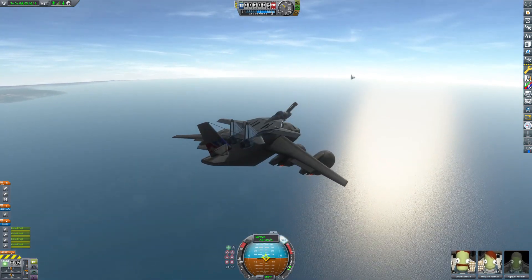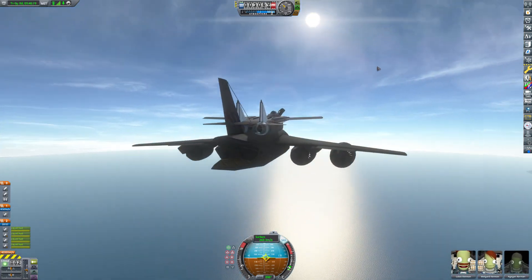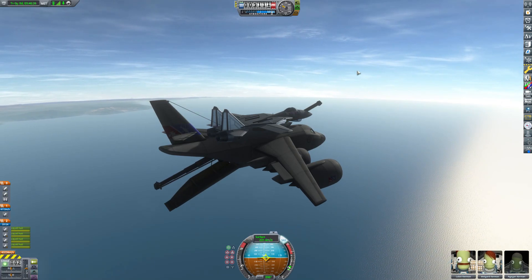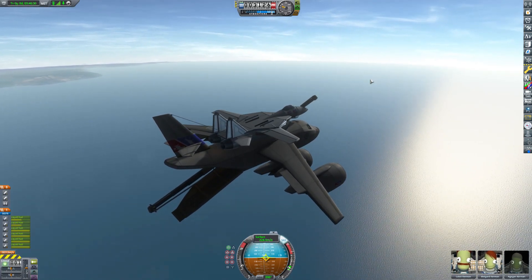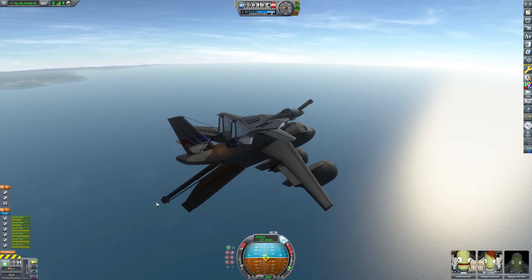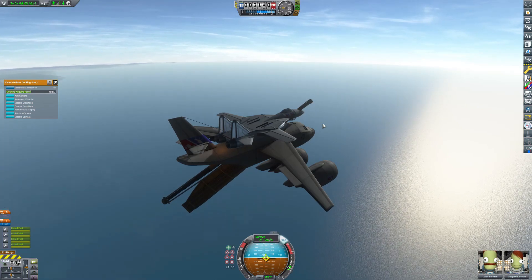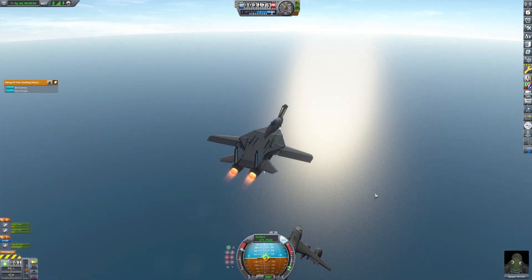So before I detach here, I'm going to extend the boom out. I also need to kill speed a little bit — the F-14 is not super aerodynamic, so it's kind of hard for it to catch up with the cargo jet. But I got that extended. I'm going to pop this F-14 off the top. I do have separatrons — those little rockets on the sides that help push it up in the air. What I'm doing is pinning the docking port so I can target it here in a minute.